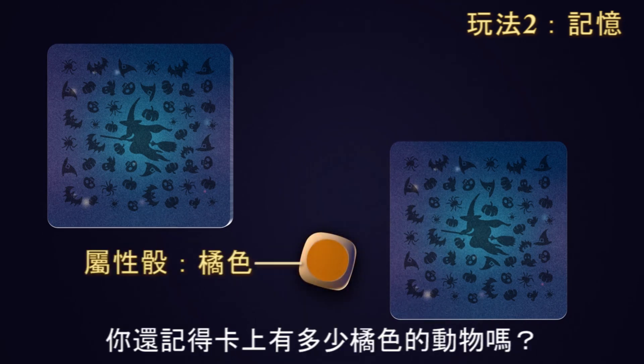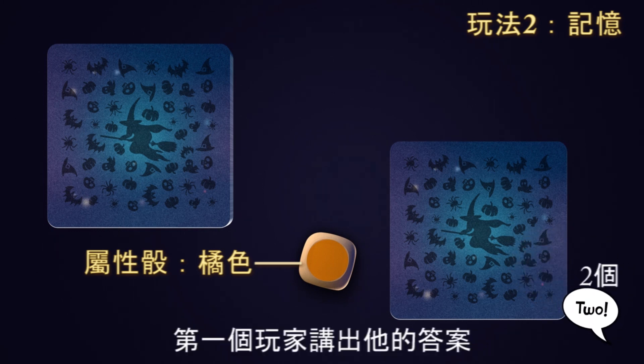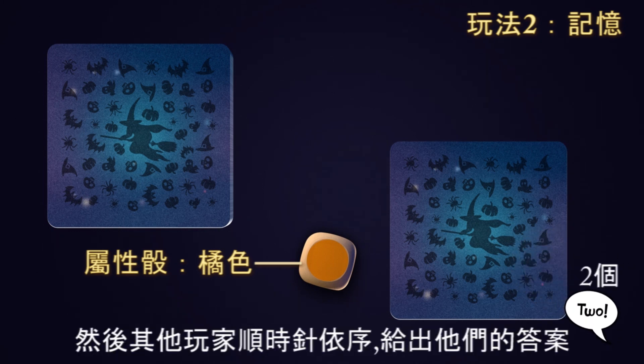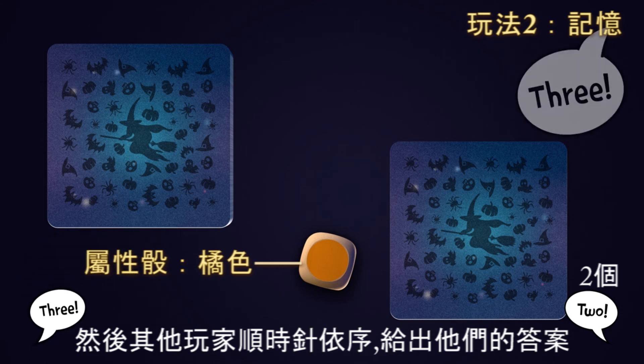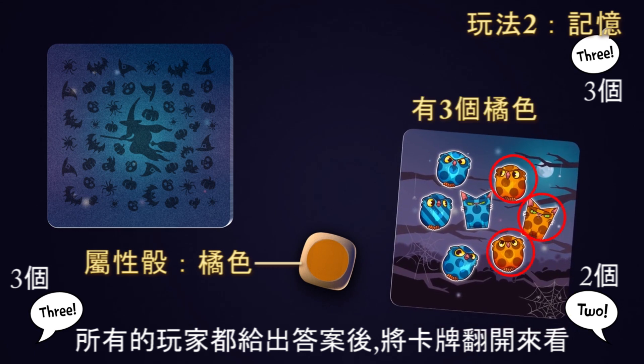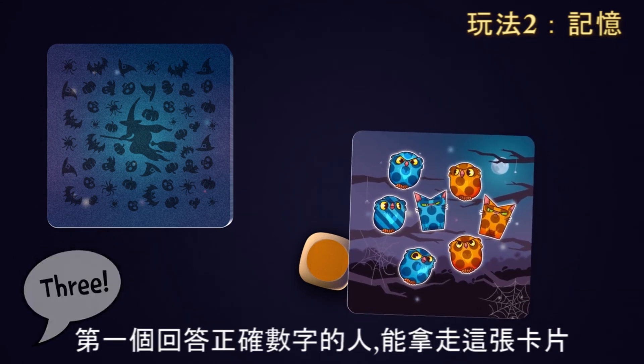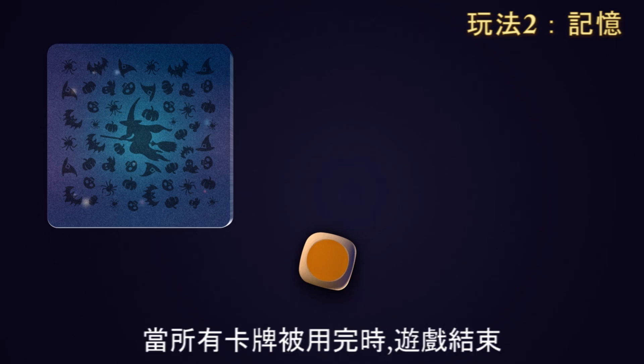And do you remember how many orange animals the card showed? The first player gives his answer and then the other players, moving clockwise, give their answers. After all the players give their answer, the card is turned over for examination. Whoever was the first to call the right number takes the card. Then it's the next player's turn and the game is over after all the cards have been played.